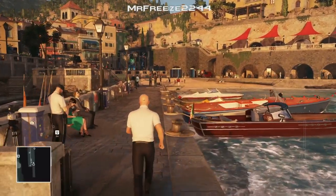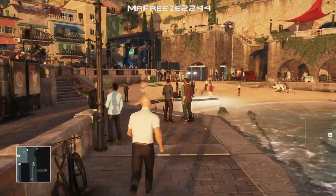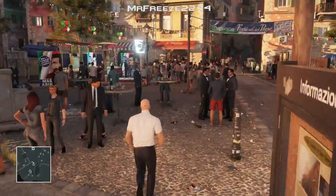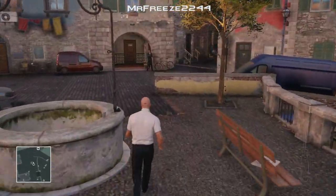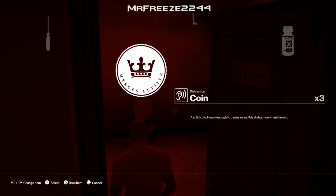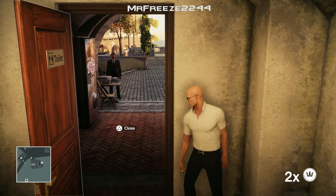Once we've done that, we're going to go and grab a disguise from the bodyguard that's near a bathroom. We're going to distract him into the bathroom using a coin, and then we're going to grab his disguise and dump him in the nearby crate that's just in the bathroom. Go into this bathroom, get a coin and throw it on the floor. We're just going to hug the wall just here. When the bodyguard comes in, we're going to quickly close it and then subdue him, then dump him in the nearby crate and take his disguise — making sure you pick up his pistol that he drops on the floor as well.